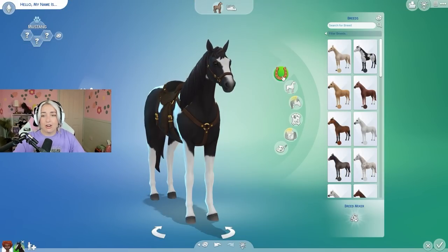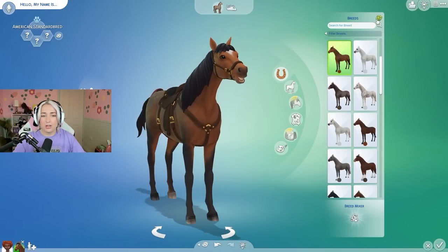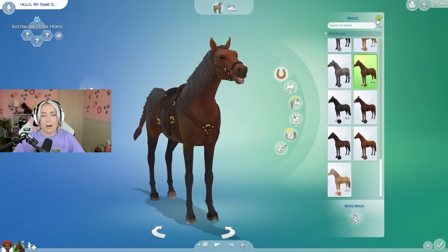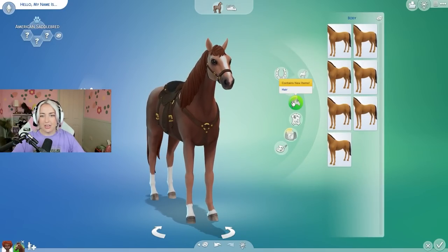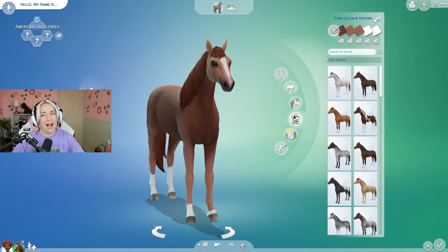So today I thought let's do this but incorporate the Sims 4 Horse Ranch, where each room is a random horse breed. Now I am clickbaiting you a little bit - I already recorded the intro and with the random horse breed, every one I got was just brown and black. So I didn't just want each room to be the same colorway.